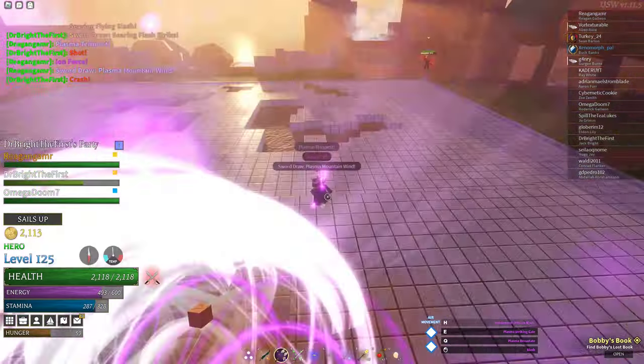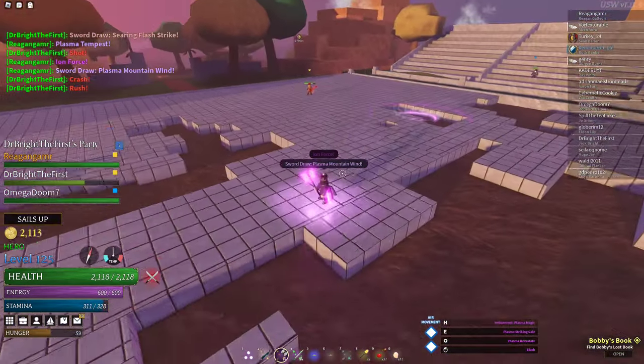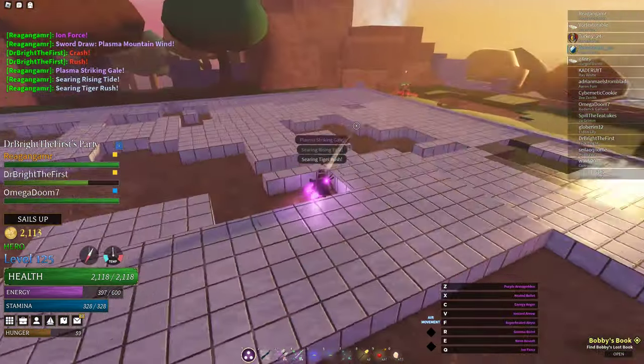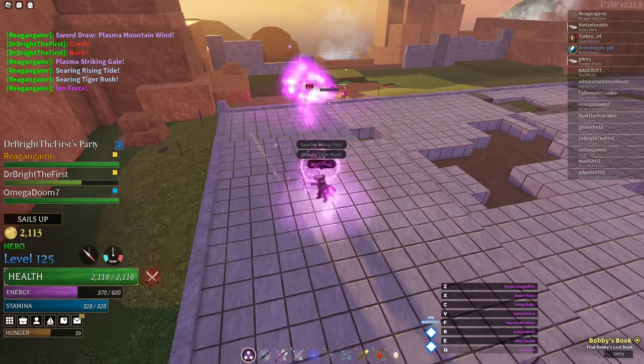Once you reach your first awakening at the end of the storyline, you can enhance your magic into your weapons, increasing the size and the damage of your weapon abilities. Your weapons can also inflict your magic status effects.